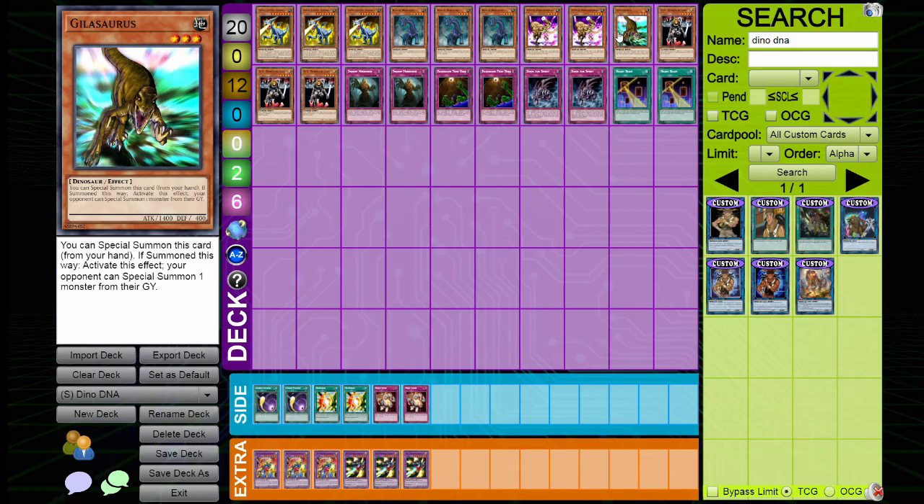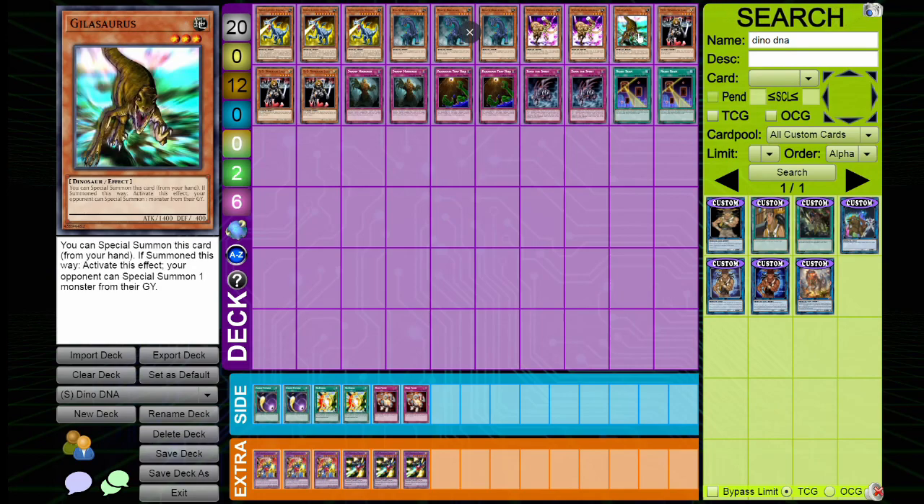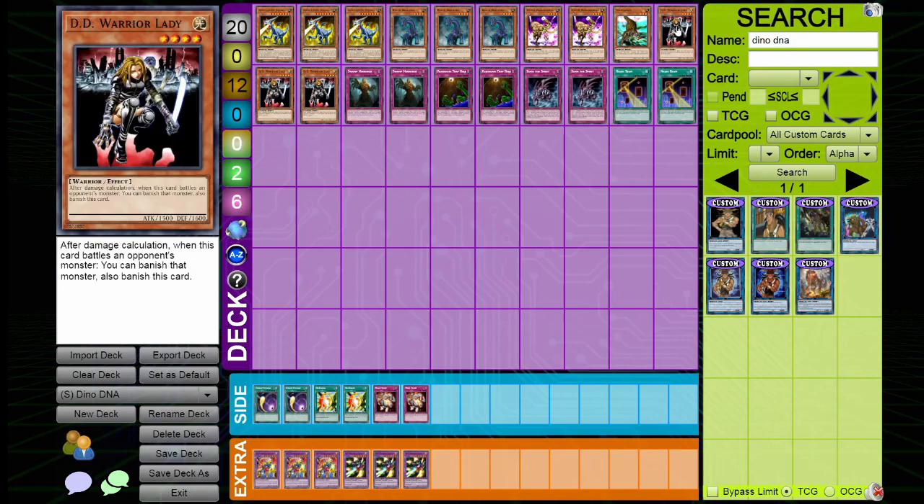Lastly, we have our one-of Gillosaurus. This card can be special summoned, but when it is, your opponent has the ability to special summon a monster from their graveyard, so be careful with that effect. You usually want to use this turn one — summon the Gillosaurus, tribute it out for the Ancient Dino Beast, and bada bing bada boom, you've done what you're supposed to do with this deck.